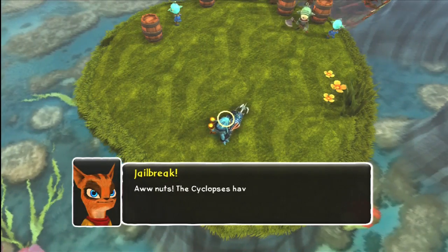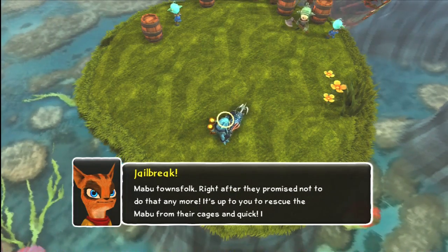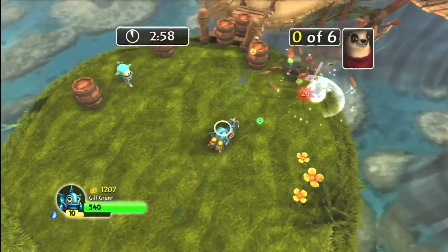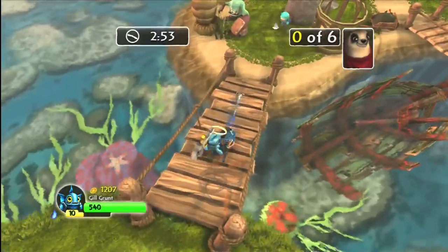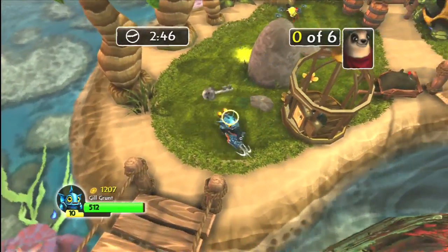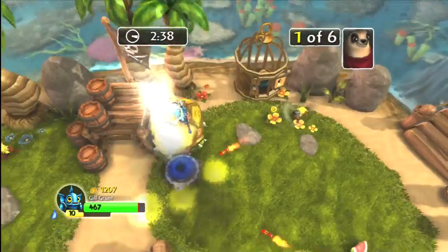Let's keep with Gilgrunt. The Cyclopses have kidnapped several Mabu Townsfolk right after they promised not to do that anymore. It's up to you to rescue the Mabu from their cages, and quick — it won't be long before those Cyclopses get hungry. All right, so I'm assuming I get the keys from the Cyclops guy. I just killed a Cyclops and nothing came out of it. Okay, I've got a key — that's one. I've got missiles coming at me from all over.